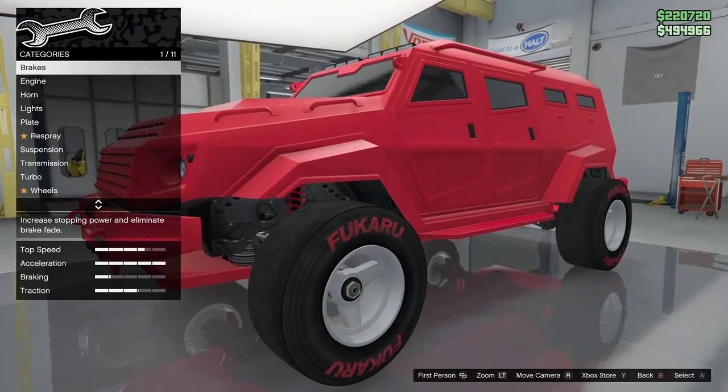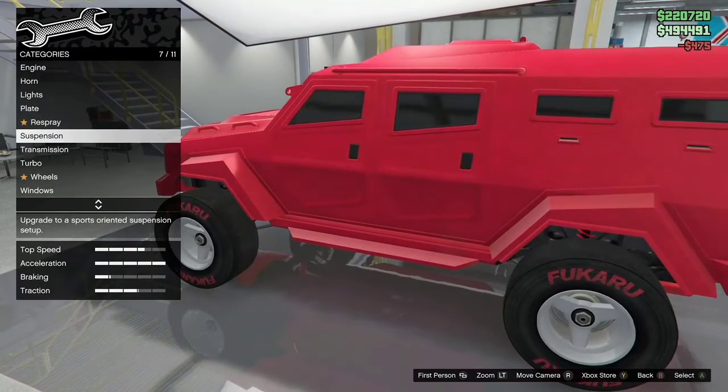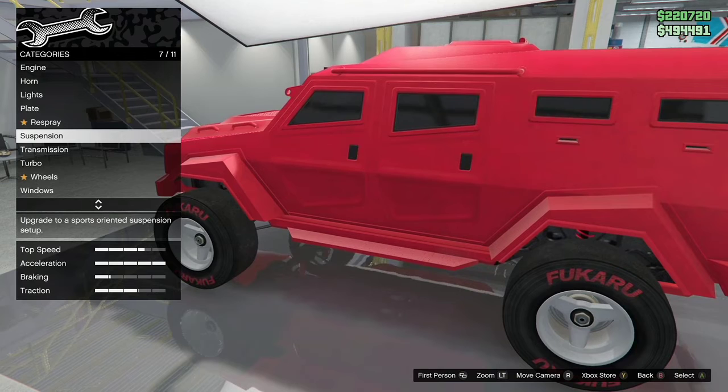What you want to do is just change one thing on the car that has the mods — like this car — for example, change the windows.